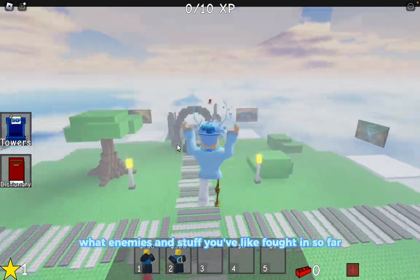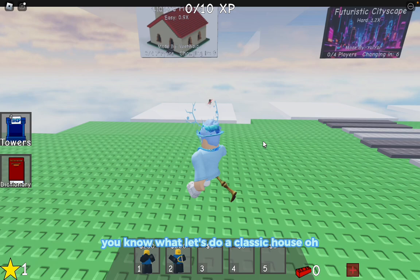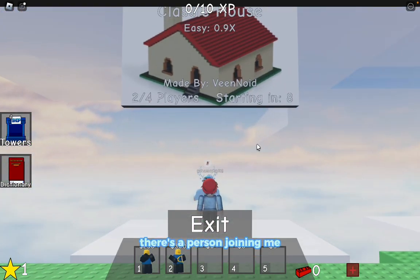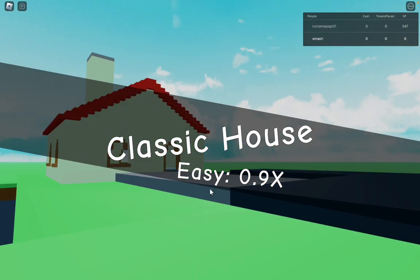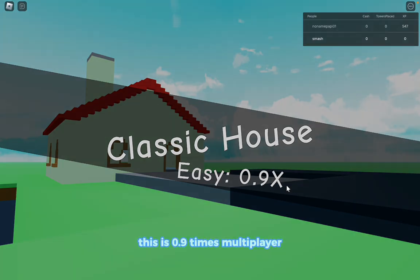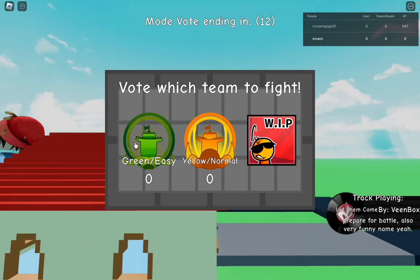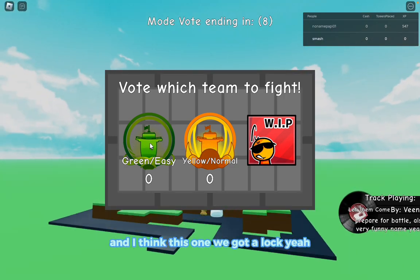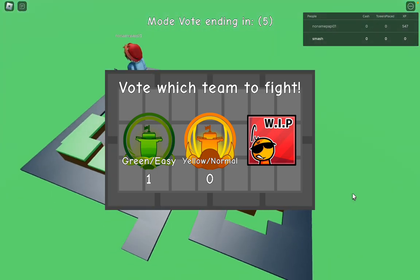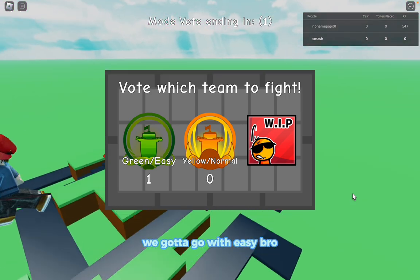Exclusive towers - I guess those are event towers. There's also a towers dictionary that tells you what enemies you've fought so far. For the easiest map, let's do Classic House. There's a person joining me. This map is a 0.9 times multiplier - different maps give higher multipliers. Green is easy, yellow is normal. Let's go with easy since it's our first time playing.